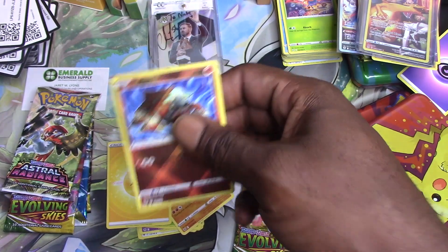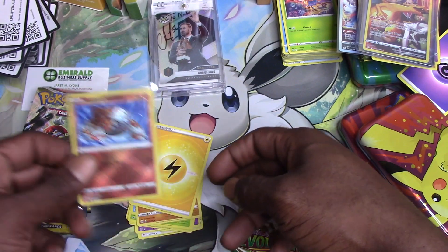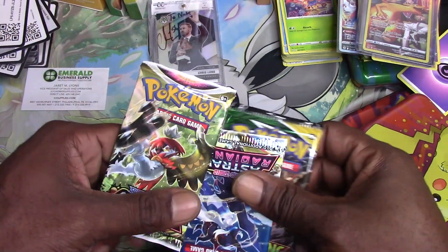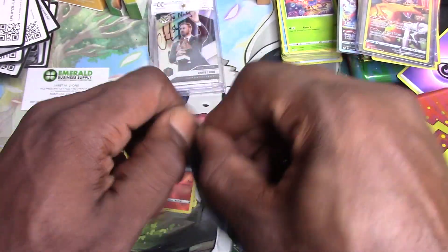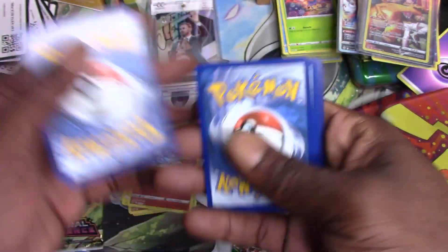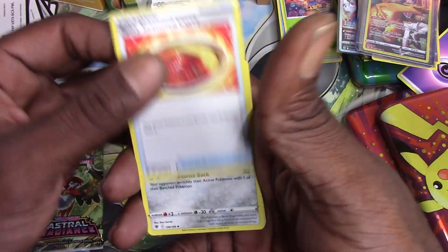A Regirock! Okay, Radiant Heatran — nice, put that right there. I guess we should do the Evolving Skies last and keep these Astral Radiances going, see if we can get better luck. We got a Radiant Heatran first card — but look, oh, this card is kind of messed up. Good code card though. One, two, three — hopefully the cards aren't messed up. Spicy Seasoned Curry, Magneton.